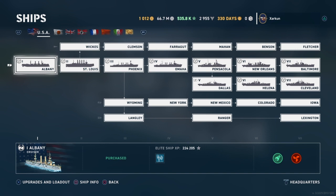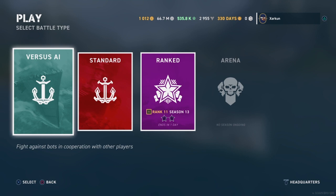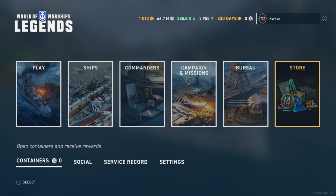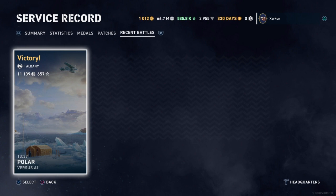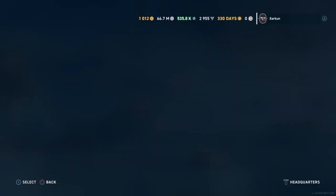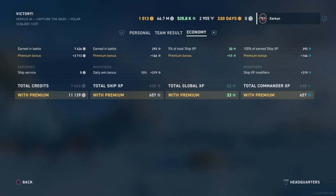The ships are all divided into tech trees, and everybody starts off with free access to the tier one ship, which is always a cruiser for all of the nations in the game. What you do is you play this tier one ship in a number of player versus AI battles. I took out a tier one ship, the Albany, and I played a game in it against bots so that I could show you the economy tab. This is where you will be rewarded with in-game currency.